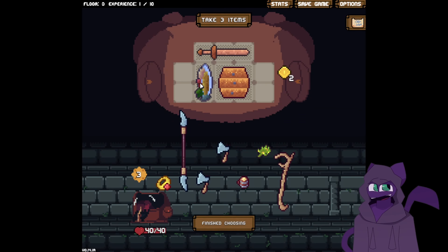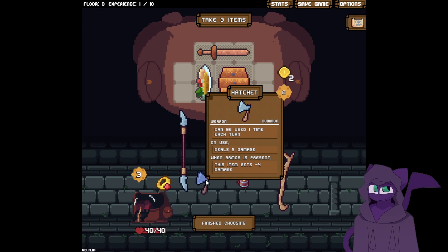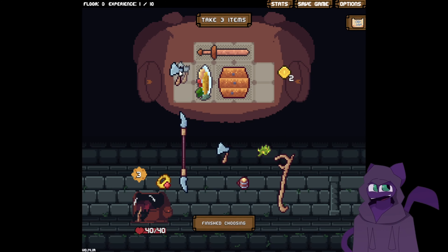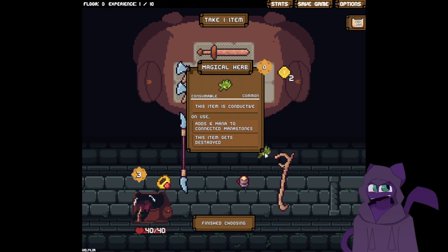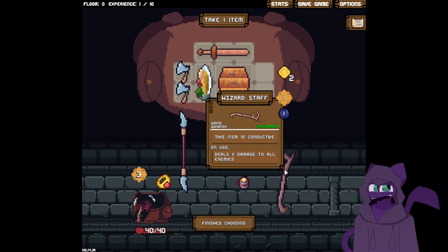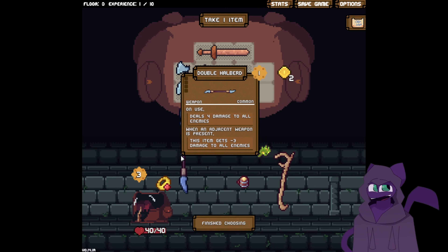Going for a little bit to the sides like that looks pretty solid. And then we get to pick some items already. We got a ring of health, we got some alcohol, we got a hatchet. When armor is present, this does minus four damage to be used — these are pretty solid actually. I would take one more item — conductive, add six to connected mana stones. This item is conductive; it takes one mana, one energy to do that.